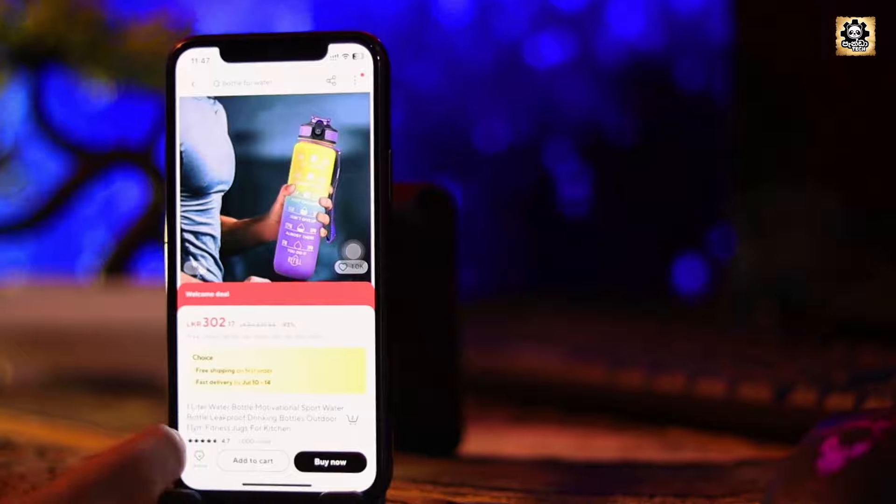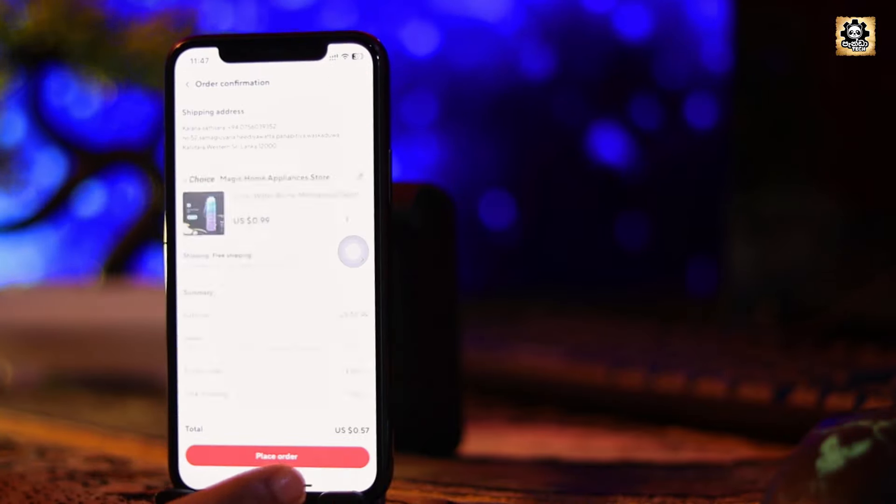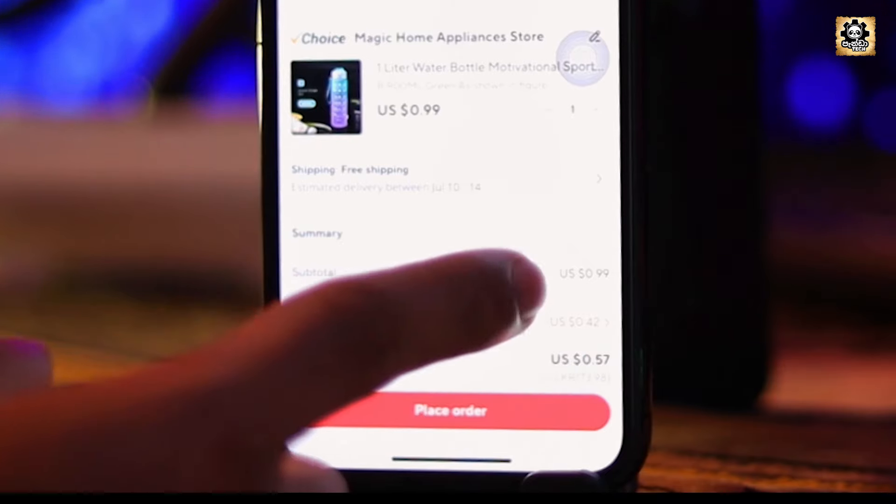If you buy them from the maras, for example, you can buy free items. That's why you can buy an account down.